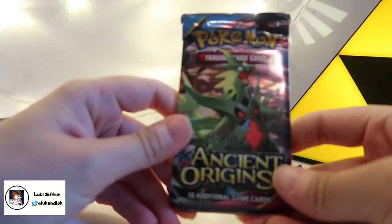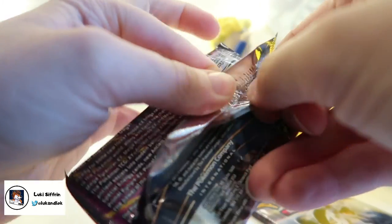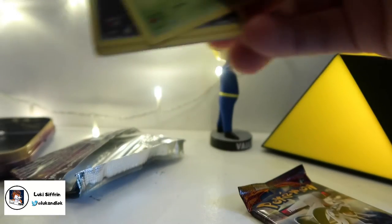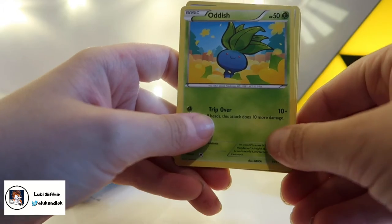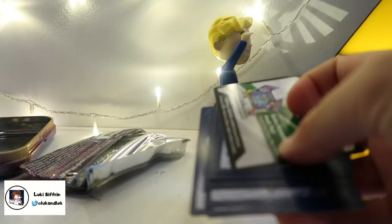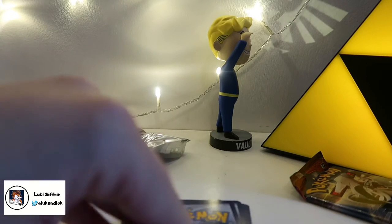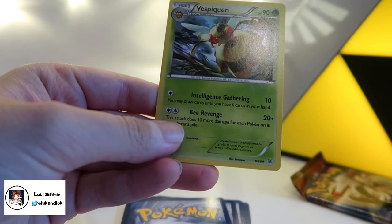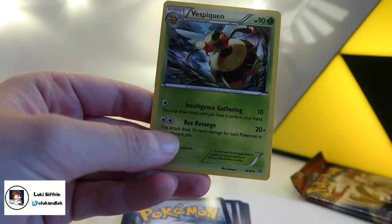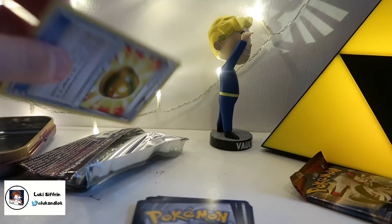So, Ancient Origins — let's open this one shall we. Starting off with Oddish, and its first move is Trip Over — oh bless it. It doesn't trip over, it does random gravity checks — that's what it should be called. Vespiquen — that's like a big wasp or a bee. There we go, put that in there.